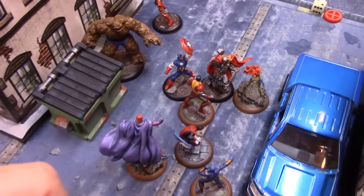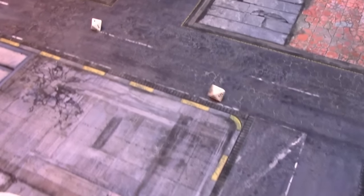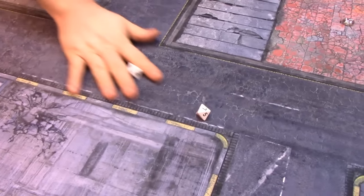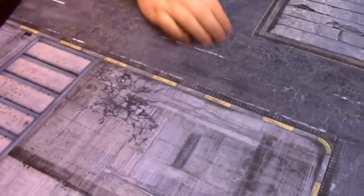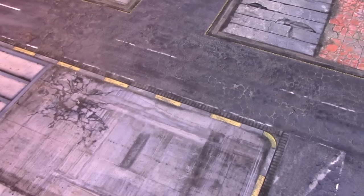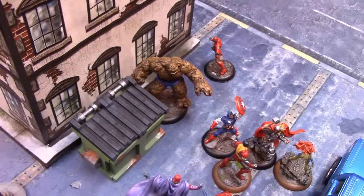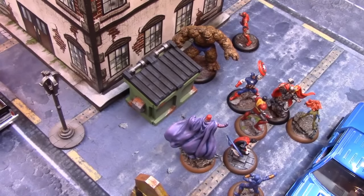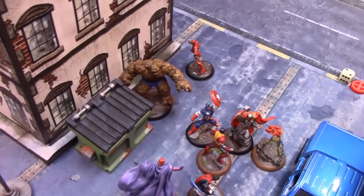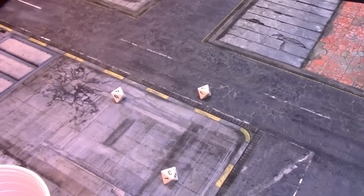There is one hit against Nightcrawler — the roll to hit is 7 plus attack of 6 = 13, which is another miss. With the last four power, Thing grabs that dumpster and throws it at Magneto. Colossus bodyguards, so if it hits it would also hit Captain America on the way in. The roll is 11 plus 3 = 14 — also a miss. Captain America is in the path and makes his agility roll fine.